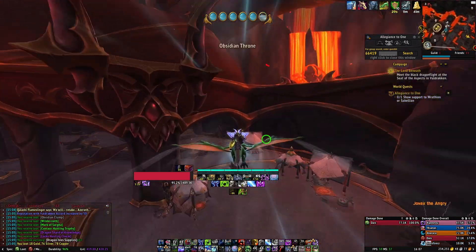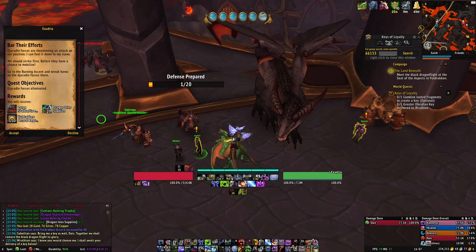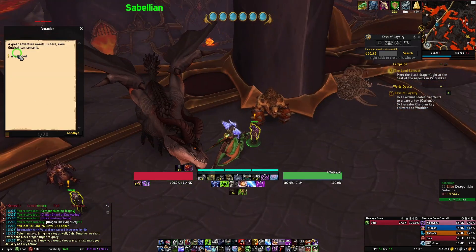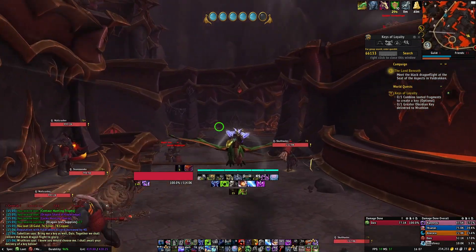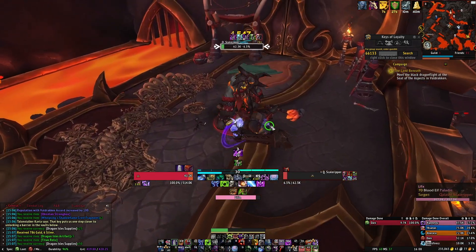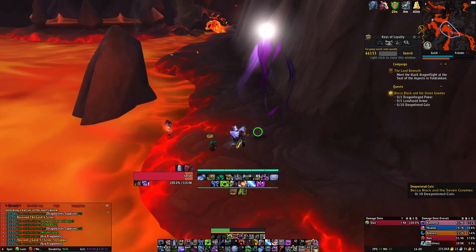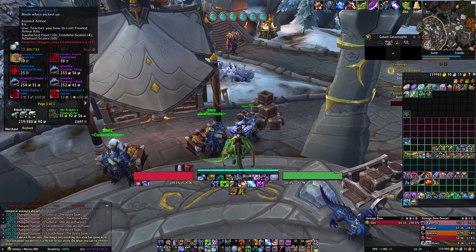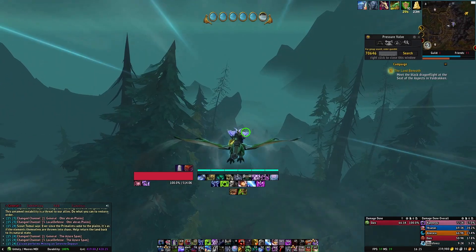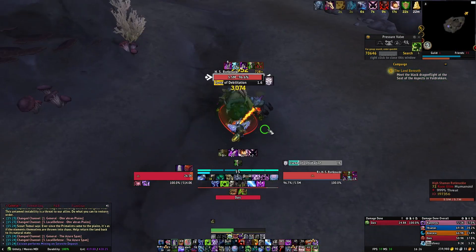When World of Warcraft Dragonflight initially launched, there was a whole array of activities in the two weeks preceding the launch of the raid. Before Mythic Plus was released, we had two weeks to farm rares, get our reputations up, and do an assortment of activities — going to Obsidian Citadel, daily quests, and gruesome mob grinds to get reputation up and unlock special items, or doing the Cobalt Assembly reputation grind for a sweet ring, the Brackenhide Hollow rare mob grind, and world events spawning at different intervals across the maps. At first, it all seemed like a headache.